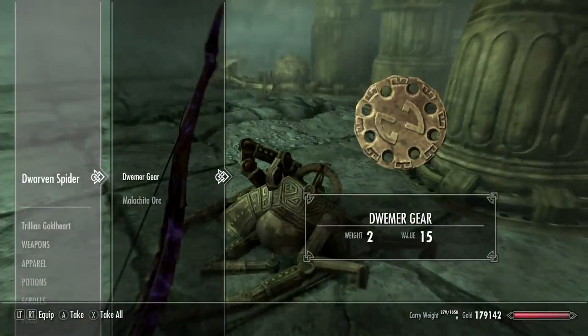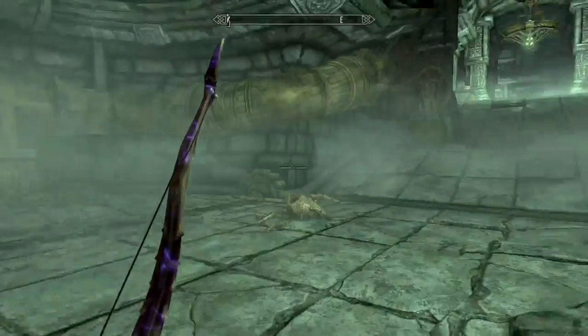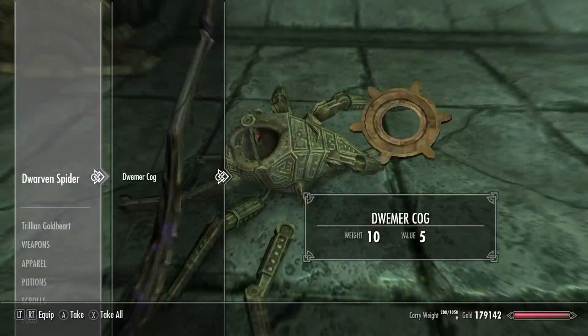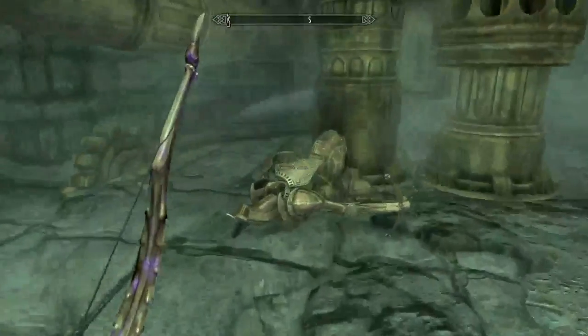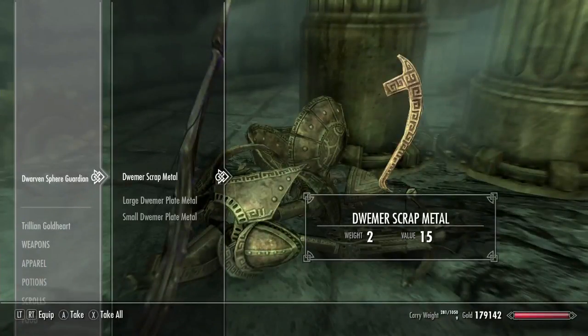Hey look, pre-destroyed spiders. With some decent things, I guess. Soul gems and Dwarven oil are always good. And there's quite a few things here. Nice.